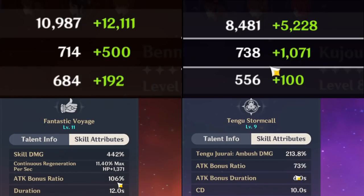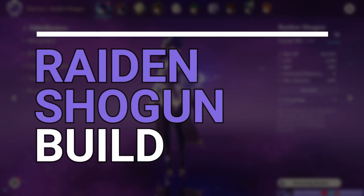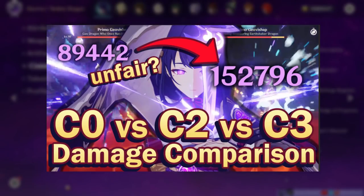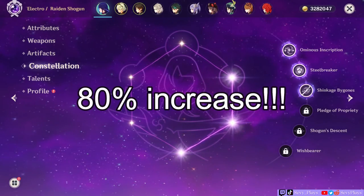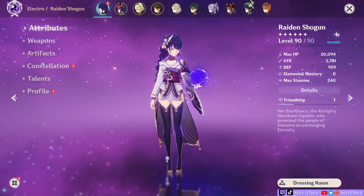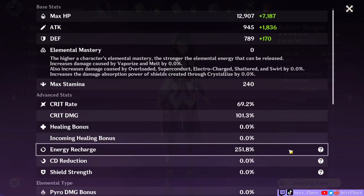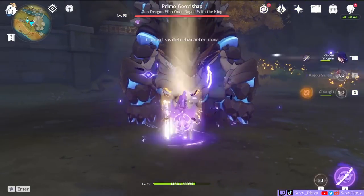I'll first discuss the talent effects of Bennett and Sara, my testing methodology, and the builds I used for this test before showing you the test clips. Let's go over my current Raiden Shogun quickly. She's at C3 — if you haven't watched my previous video, I compared Raiden Shogun at C0 vs C3 and the damage difference is massive; I gained around 80% total damage just by making her C3. She's also on an R1 Engulfing Lightning, so obviously this is not a free-to-play Raiden. All tests start with zero resolve stacks. These are her stats, and she's using a four-piece Emblem of Severed Fate.